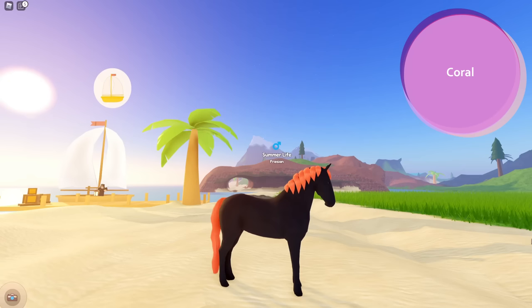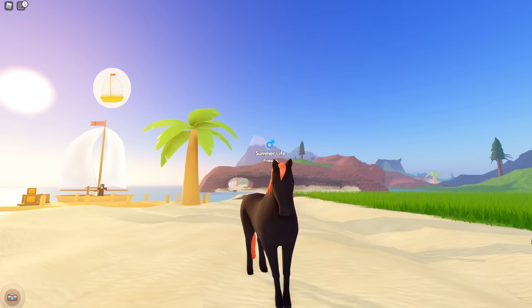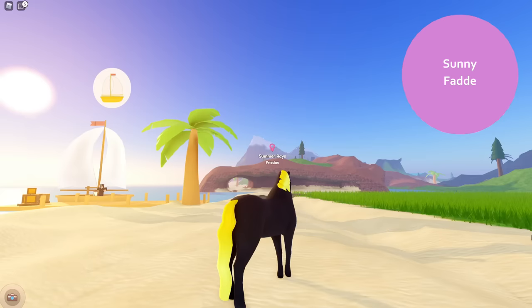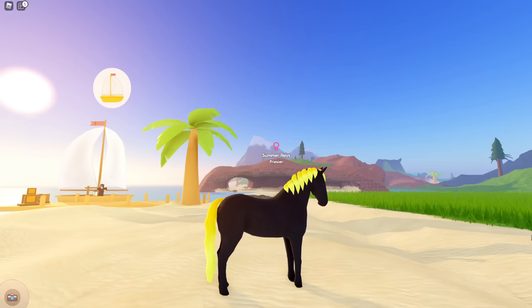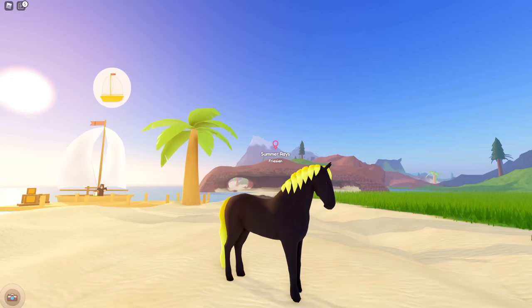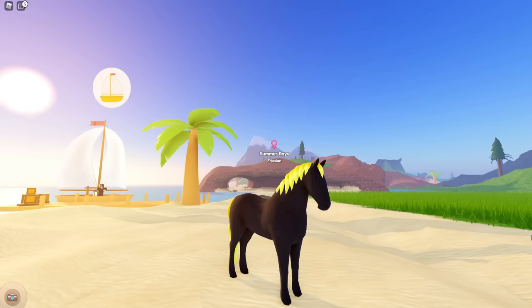Next up we have the Coral dye, which is a really nice pretty orange - I put this one and the last dye on a black Friesian to make it stand out more. It's a super pretty shade of orange. The final dye in this event is the Sunny Fade, which is a very bright yellow going from a darker yellow to a lighter yellow in the fade. All together the dyes are absolutely amazing - I was so excited when I saw there were going to be dyes.